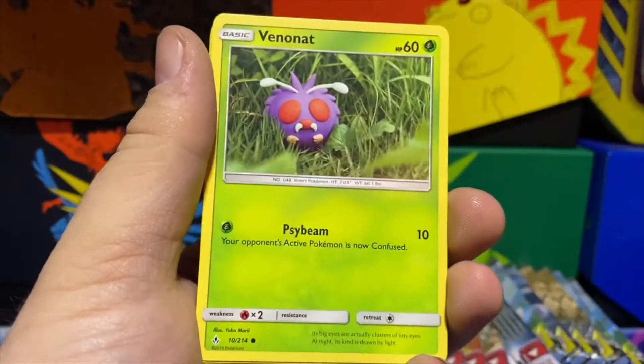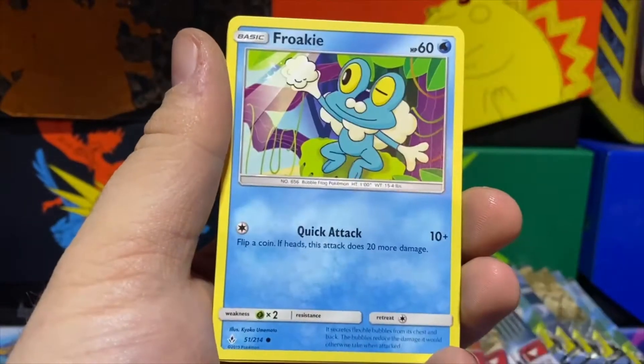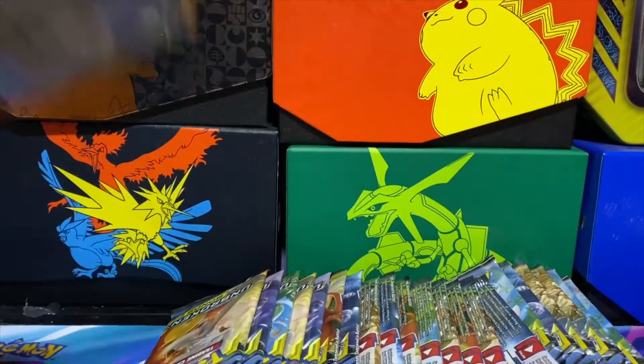I don't think I've ever opened a booster box on this channel — this is going to be the closest we get until I can actually get one shipped in. Genesect and we got a Vileplume holo — nice pull number two of the packs.